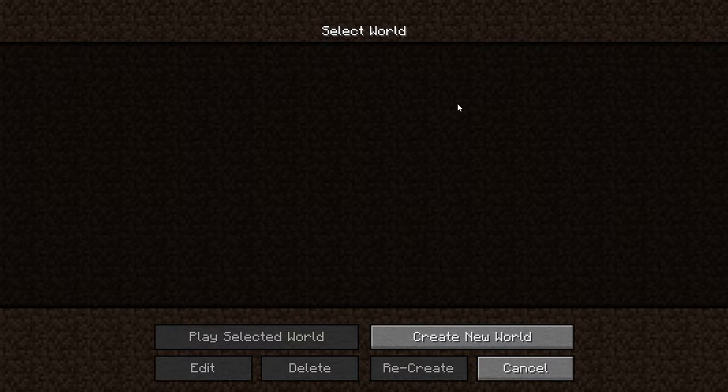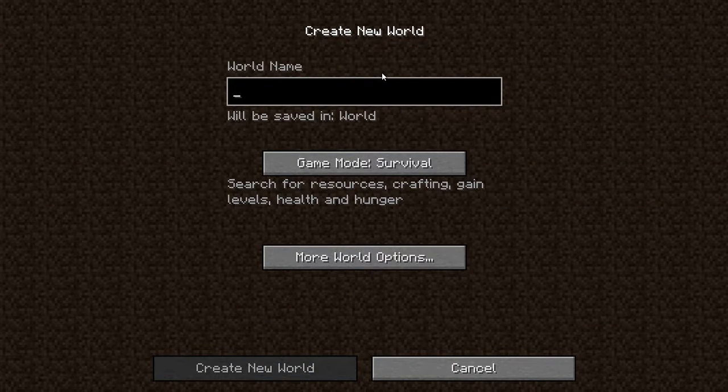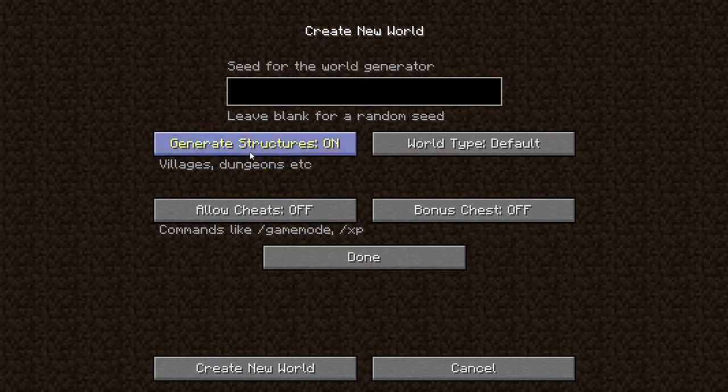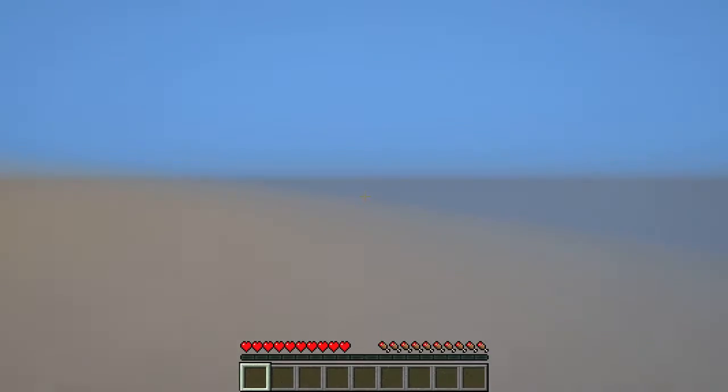Hello guys, welcome back to my channel. I'm King Burger and today I'm going to create a survival world. Let's name it 'Awesome Survival' - that seems like a good name. More options: generate structures on, floating fall all sheets off. That seems about right. Create world! I hope we're ready to play soon. All right, here we go.